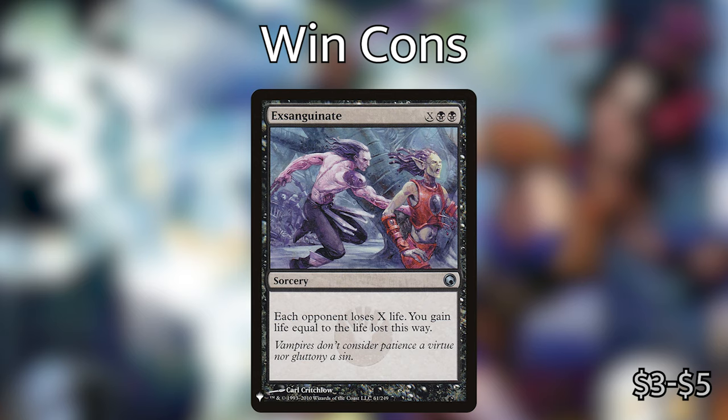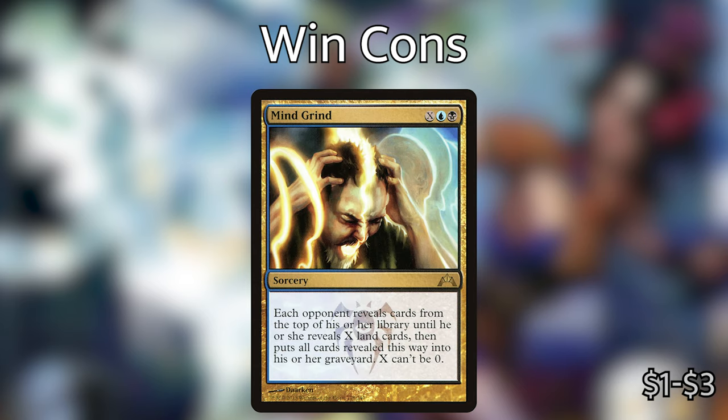We have Sanguinate — black black X — each opponent loses X life, you gain life equal to the life lost this way. Just drain our opponents out completely. Then we have Mindgrind — a sorcery: each opponent reveals cards from the top of his or her library until he or she reveals X land cards, then puts all cards revealed this way into his or her graveyard; X can't be zero. So we can dump 50 mana into this, make all of our opponents mill their entire decks because they don't have any lands left, and then they lose on their draw step.